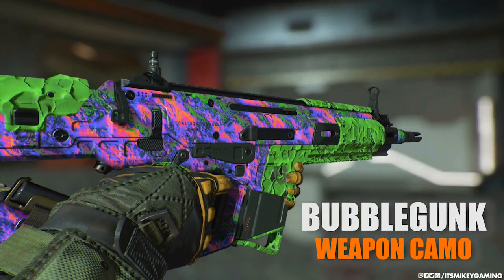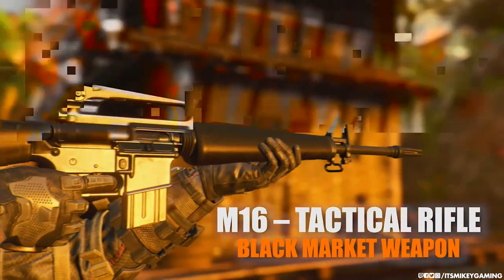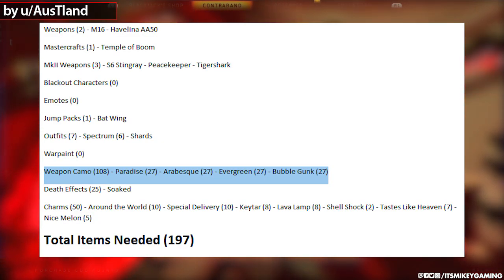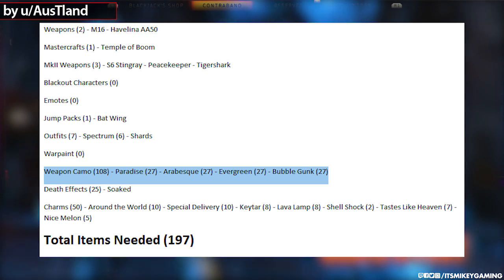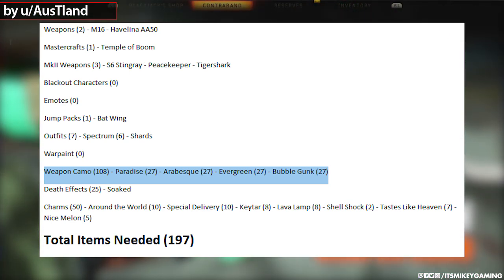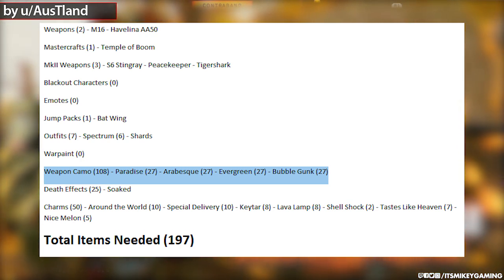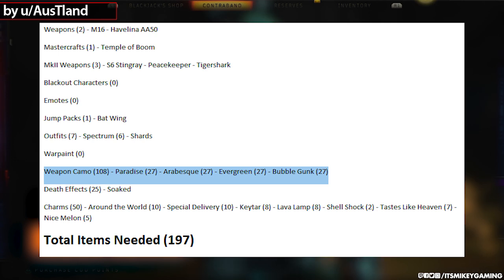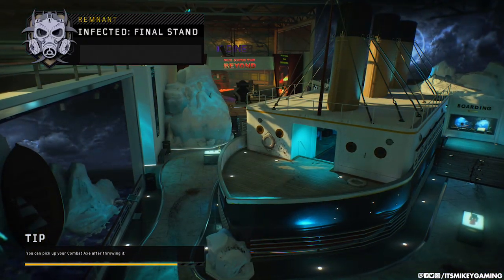So that brings it to a total of 193 new items added. And you're thinking, wow, that's all kinds of cool stuff. Well, not really — that's stickers, camos, face paint. For example, they've added four camos, but those four camos come out to 103 items because there are 27 different versions of those camos for each gun. Camos like Paradise, Arabesque, Evergreen, and Bubble Gunk — each gun gets its own version. This has been done to inflate the loot pool and to get you to play more, and if you don't want to play more to get these loot crates, then you have to buy them.